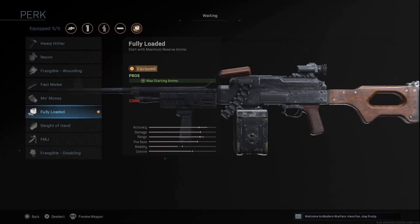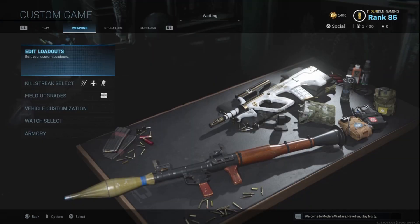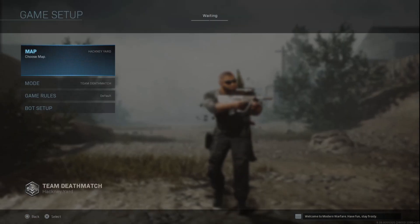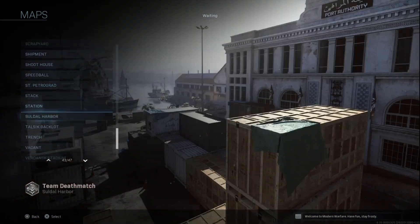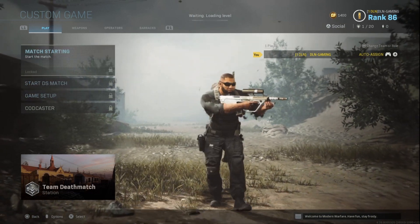The second important thing is to choose the perk Fully Loaded on both of your weapons. Then go to your game setup and choose a map. The easter egg takes place on Station, so choose Station.